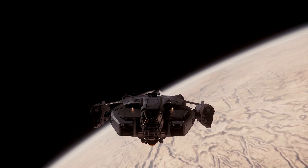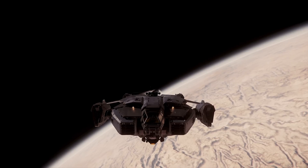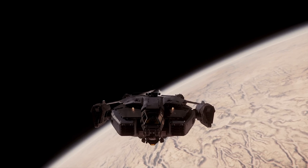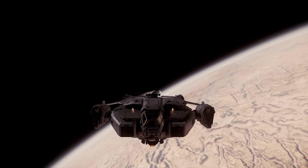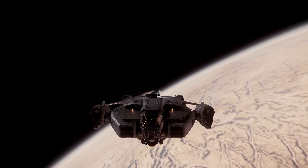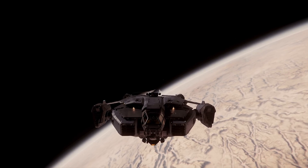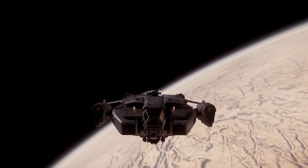The Anvil Valkyrie — a premier medium dropship that can be used for close air support or combat utility operations. Today we'll be doing a pre-flight walkaround, an internal walkaround in conjunction with the weapons package, reviewing the flight deck, analyzing flight performance, and wrapping up the video with tactics. Let's begin.